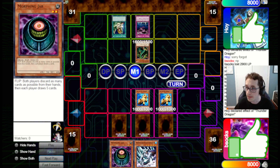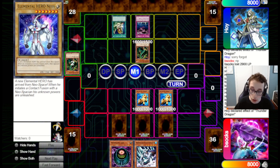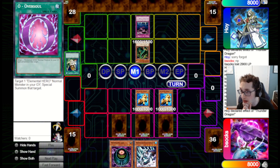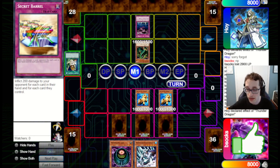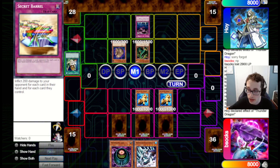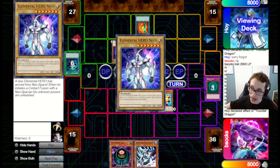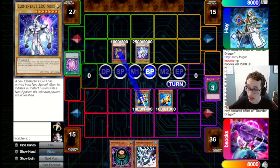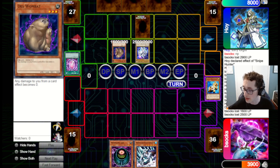They go for Graceful Charity, draw three, pitch two, pitching a Neos and a Thunder Dragon. That's a bit scary because it means they might be on O-Oversoul to bring back the Neos. They've got nine cards, so this isn't the worst Secret Barrel target. I consider firing it but ultimately let it go through, thinking we can use it as bait for spell and trap removal. Unfortunately, they do have the Wombat and summon it out, then follow up with Heavy Storm. That is rough — they've also got an E-Emergency Call to add another Neos from deck to hand, and they do have the Oversoul. Wombat on the field prevents our burn damage from going through.